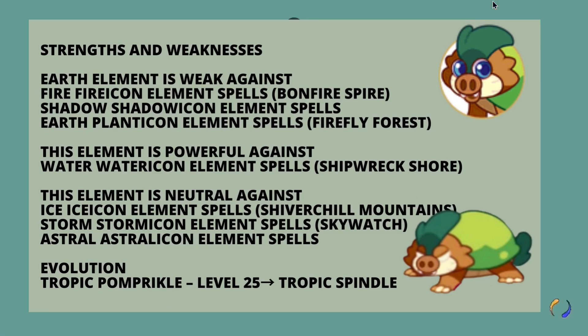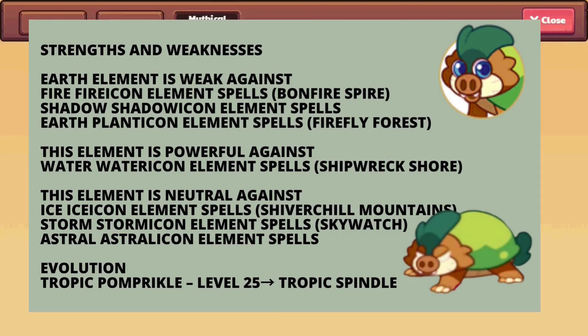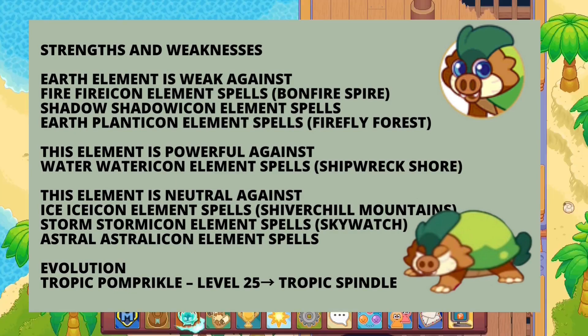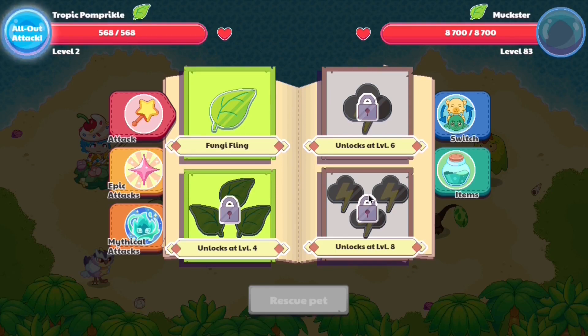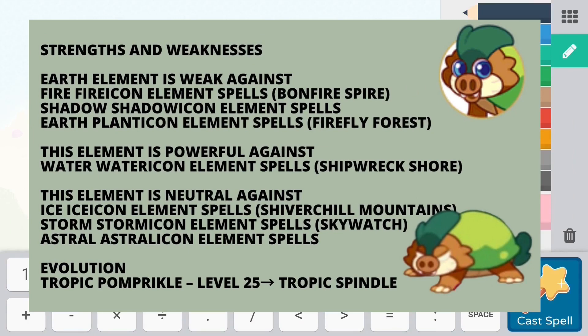It can also cast a single electric spell. The spells seem to vary depending on level. The best way to see the spells is by using the pet in battle. It seems able to cast dual electric, while some people have noted it can cast dual fire as well — so it really depends on your tropical and how lucky you are. It evolves into a tropical spindle, which is basically a variant of the spindle but with an earth flavor.